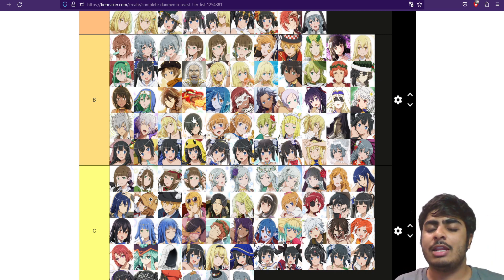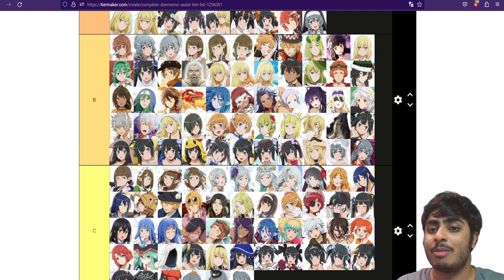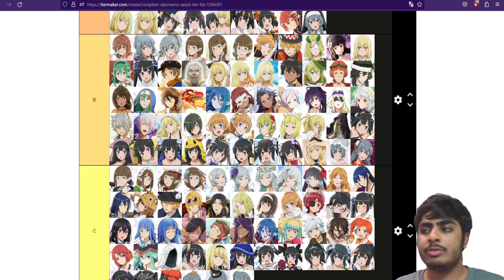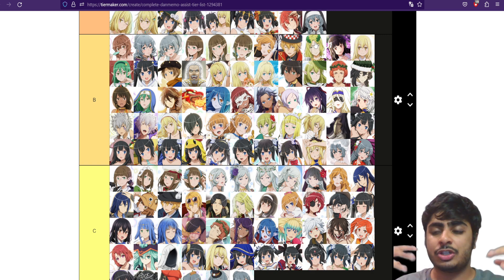These B-rank assists are viable and usable — it's just that there are better iterations with slightly better numbers. I still used Demeter recently because I don't have a minus 25% magic resistance unit. A lot of people use Dionysus because of the poison, and that brings up the topic of ailment units, which are tricky to place because you need all of them together for a cohesive team.